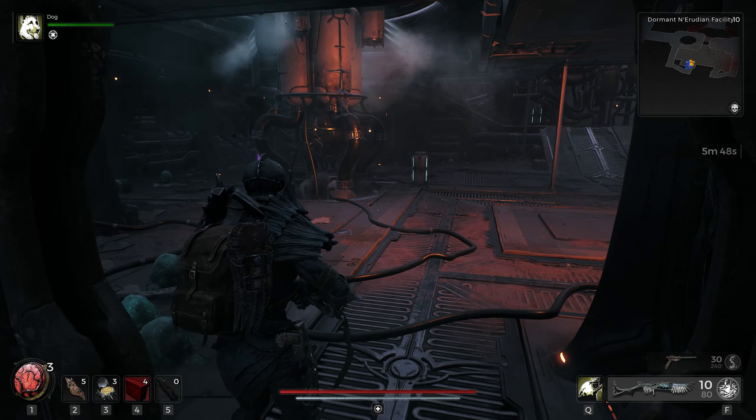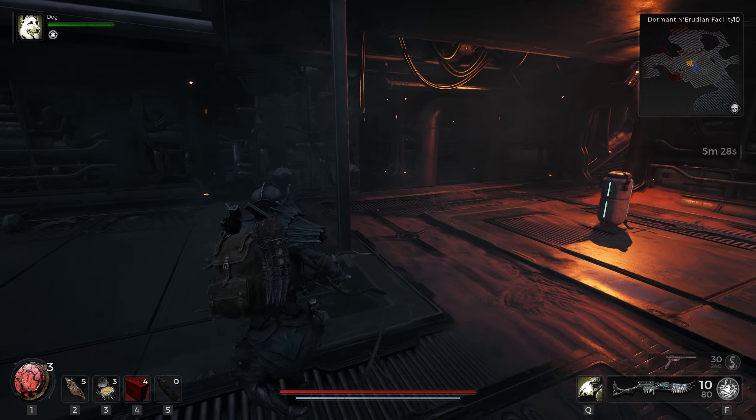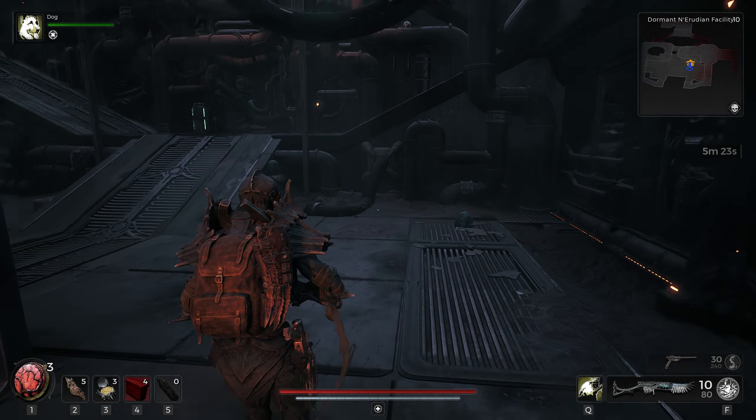We got another ring down here — Ring of Restocking. Reloads within 1.5 seconds of critical kill or weak spot kills are 20% faster. Doesn't seem that big of a deal. It looks like there are two routes we can take — let's go this route first and then come back and go the other.